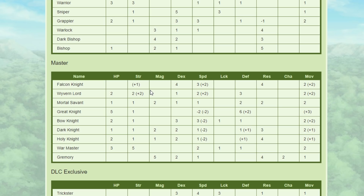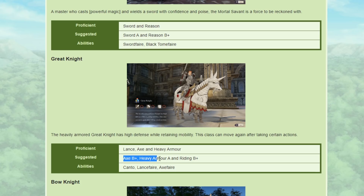So how do we fix Great Knight? How do we make it a more interesting, more appealing class? I think we start with the suggested proficiencies. I think we lower the suggested Riding proficiency to C, raise the Axe proficiency to A to make up that difference, and leave Heavy Armor at A. That just makes the Riding requirement a lot easier to get into. Your Axe requirement is going to be high anyway because it's the weapon you'll be using most often as a Great Knight. A Axes, A Heavy Armor, and only C Riding — just make it a little easier to get into.